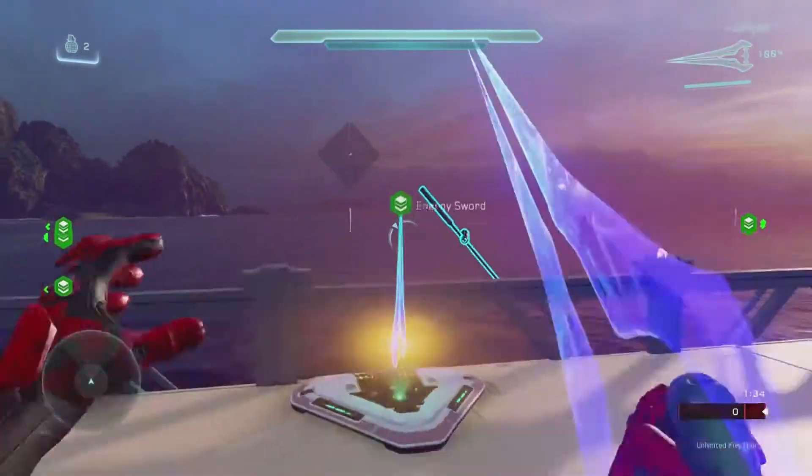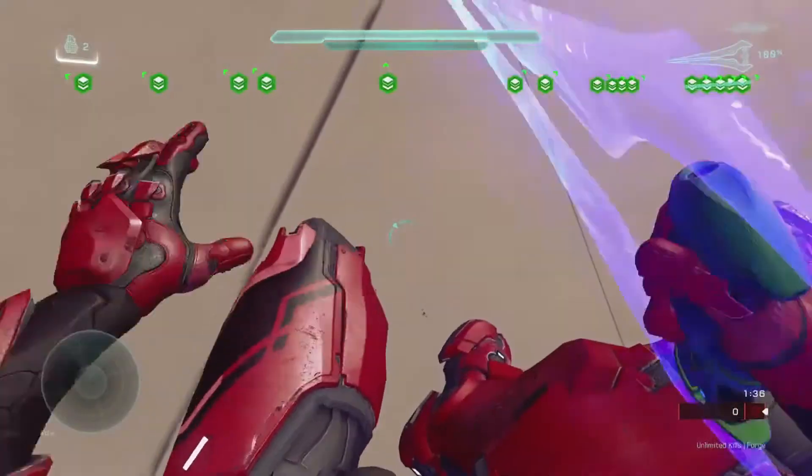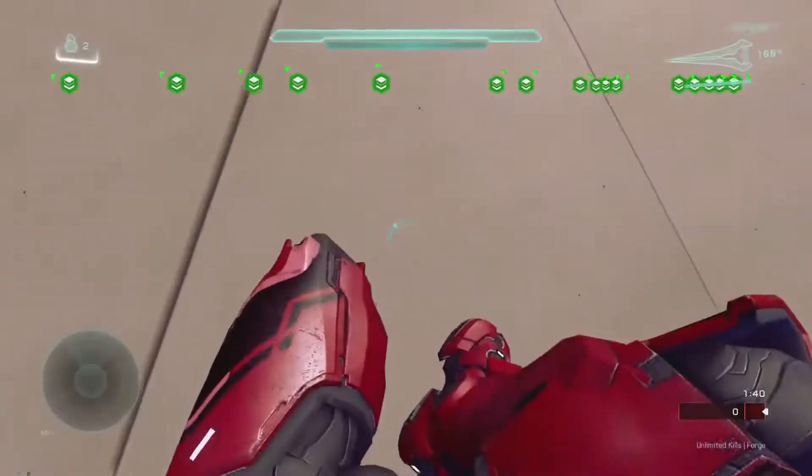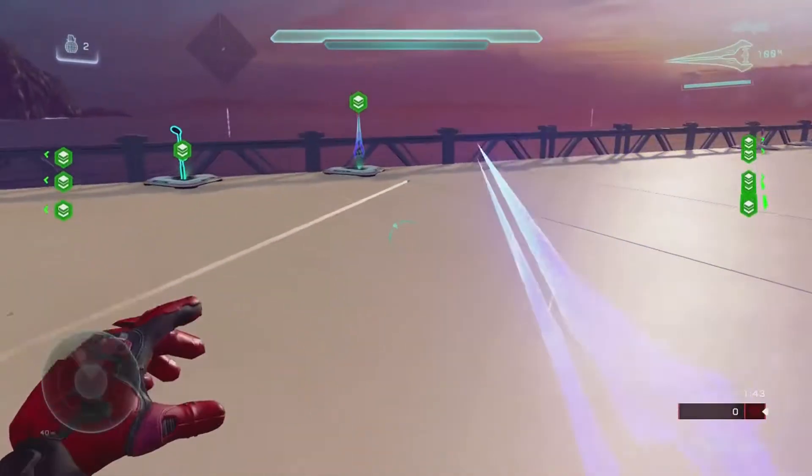This is a Corpse Maker sword and it gives you the gravitational repulsion that a hammer does. I'd like to see this implemented into like a jumping map — people could probably get really creative with this.